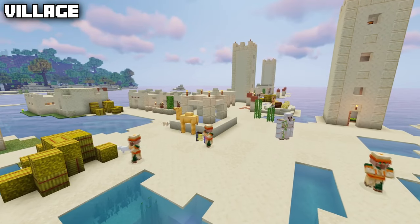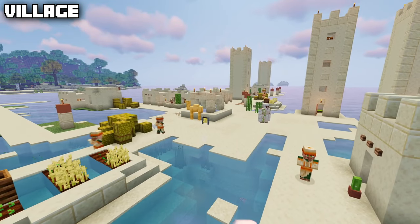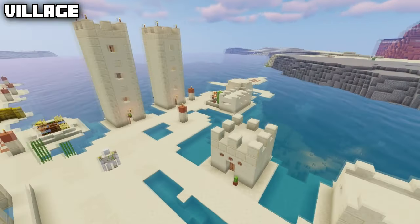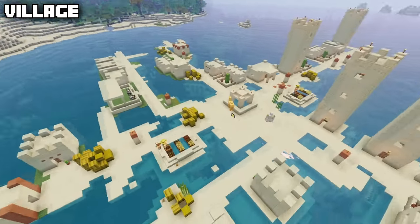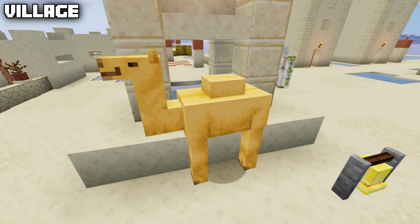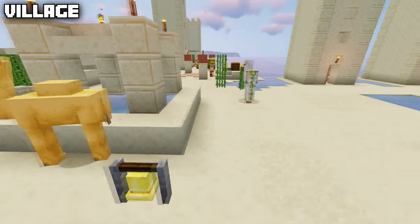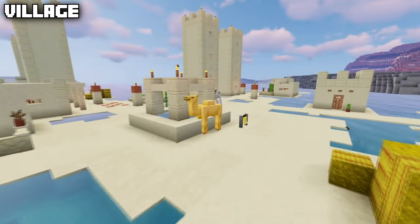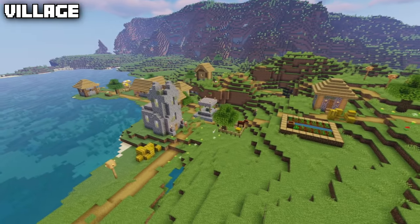The village is one of the most common structures in the game. There are five different types of naturally generating villages. The desert village usually only generates inside deserts, and it's special because a camel generates inside it — that only happens in the desert village.